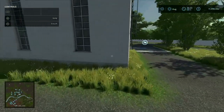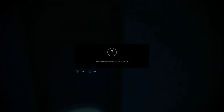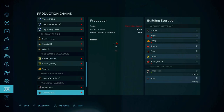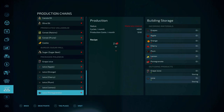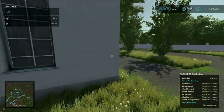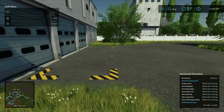Lastly in the industrial area is the Packaged Palencia, where you can make grape juice, apple juice, orange juice, cherry juice, plum juice, lemon juice, and pomegranate juice — essentially making juice from various fruits. Inputs are right here and output is right in the back.